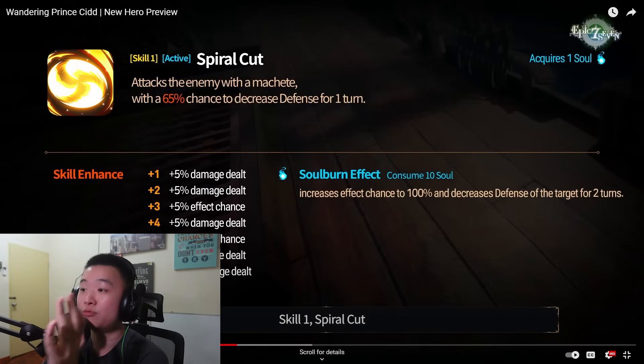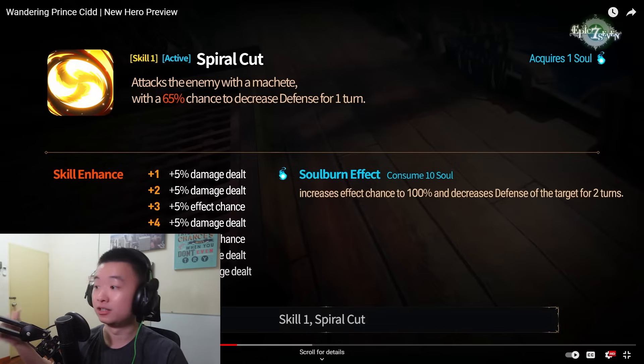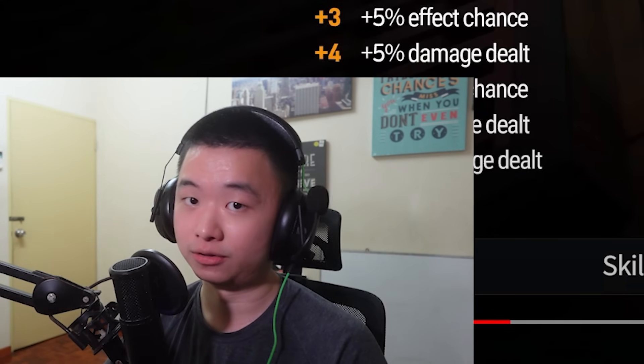Spiral Cut — this is the S1. Attacks the enemy with a machete. 65% chance to decrease defense. Soul burn gets it to 100% and it's 2 turns. This is so good. When someone just randomly survives, you have Cidd to death-break. That could be a game changer.